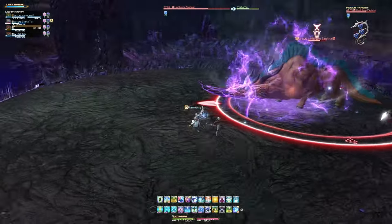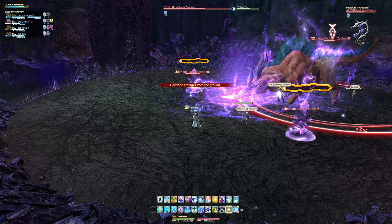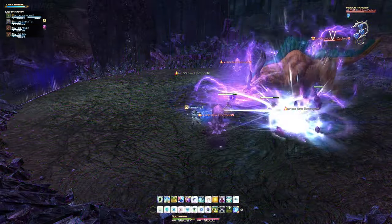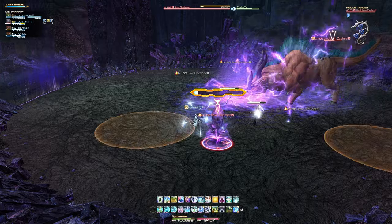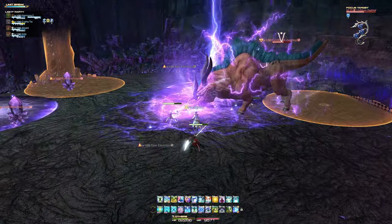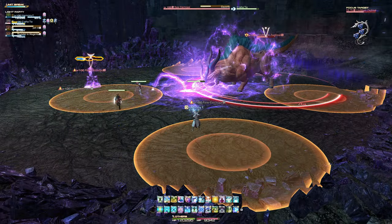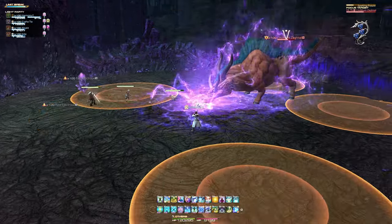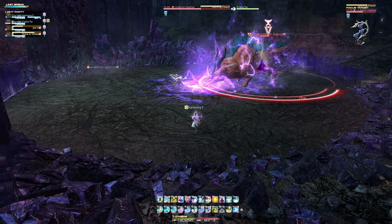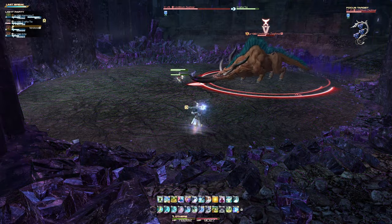The boss will then cast Gore once again, this time conjuring multiple raw electropes around the battlefield. You will need to focus on defeating these before their progress bar fills, or they will detonate for heavy group-wide damage. The raw electropes will also periodically cause lightning strikes to appear randomly around the battlefield as circular area of effects. The boss will eventually end this stage by casting Sparking Fissure, another group-wide attack that deals unavoidable damage to all party members. These mechanics will now repeat until the boss is defeated.